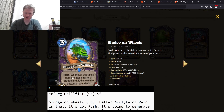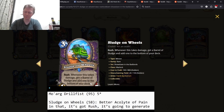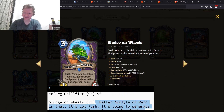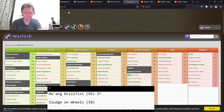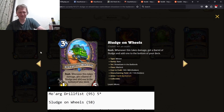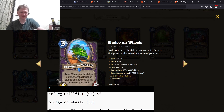Sludge on Reels — rush. Whenever this takes damage, get a Barrel of Sludge and add one to the bottom of your deck. It's a three mana 1/5 rush. When it takes damage, generate a Barrel of Sludge plus add one to the bottom of your deck so Waste Remover can use it. That's good. I'd say it's comparable to Acolyte of Pain. But why do I have it as only two stars? Because Acolyte of Pain is low for Warlock because Warlock doesn't really need it. If you've got Waste Removers, this goes up in value. If you don't, it's still a three mana 1/5 rush, which is pretty weak. So that's the reason I have it as two stars.